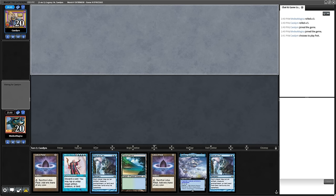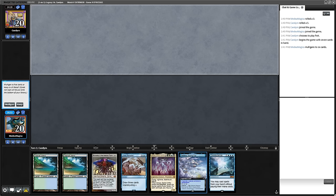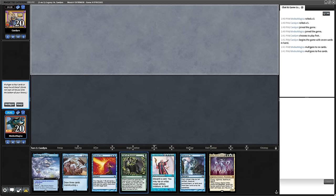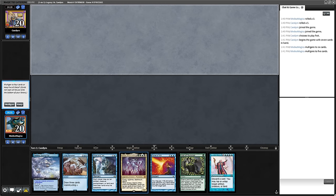Game 1 of Omniscience. I have a Show and Tell but Show and Telling in Mind Over Matter isn't really what you want to do and I have no manipulation here. Even not knowing what my opponent is playing, I just don't think this one is keepable. The second hand has no manipulation and also no Show and Tell — I'll go to five. The five-card hand has land, second land, Show and Tell, Atraxa, and probably Force of Will as the last card. This one will do.